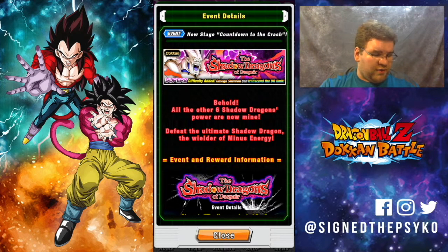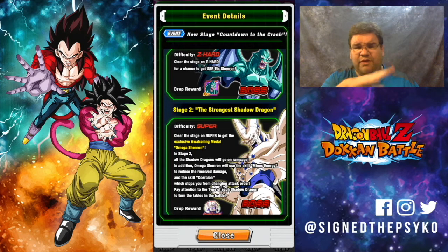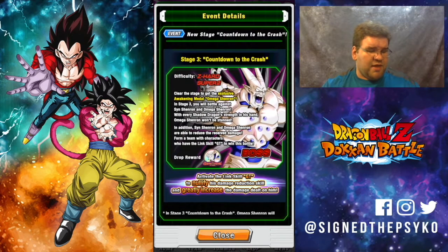Defeat the ultimate Shadow Dragon, the wielder of minus energy. The first stage stuff is for the previous event — this is a new one. You have a brand new medal to awaken Omega Shenron. It is a 4-stage fight: Sin Shenron, then Omega, Omega, Omega. Omega does lock your characters in place — he will make it so you can't switch some of your characters. But the easy part is he is weak to GT and he is a physical type, so we're going to be running a mono strength team with GT.